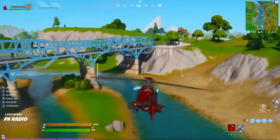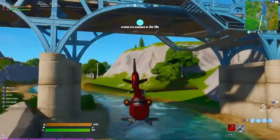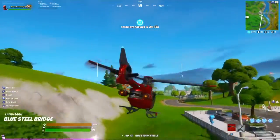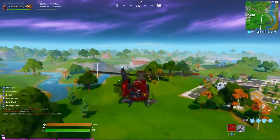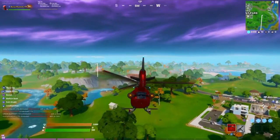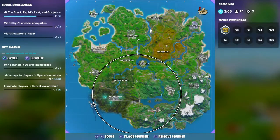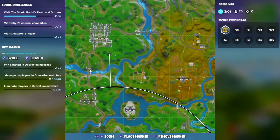Right around this area you're also going to be able to find the red bridge. Just keep going and you're going to find the red bridge right there. It's very easy guys — they're both close to each other: the blue bridge over here, the red bridge over here.